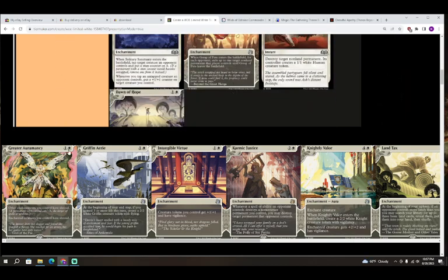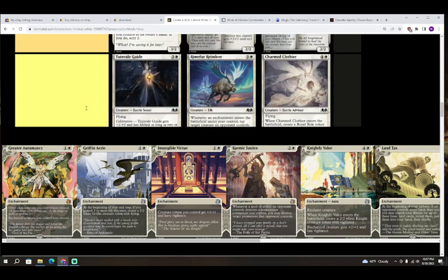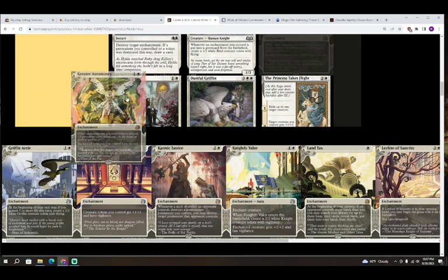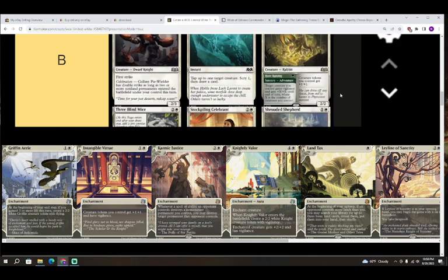Next up we have Greater Auramancy — colorless and white for an enchantment. Other enchantments you control have shroud; enchanted creatures you control have shroud. Note: shroud means it can't be targeted by spells or abilities — including your own, unlike hexproof. I'm just going to put it in B. There's a small possibility this isn't going to be quite enough since the relevance of role tokens means opponents may run more anti-enchantment hate than normal, making it fairly simple to remove this. It's going to be very powerful most of the time though.